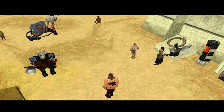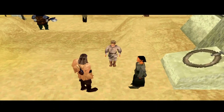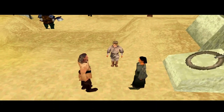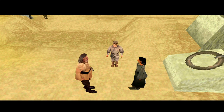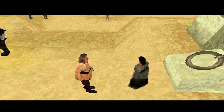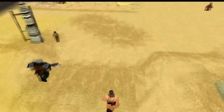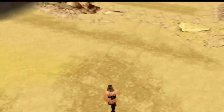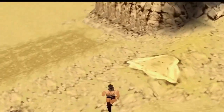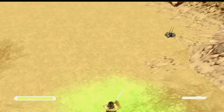So now we're about to leave Tatooine to make for Coruscant. This is quite a short level, depending on how you play it and how much you know the level. So Qui-Gon takes Anakin and goes to escort him back to the ship, and as soon as we step out of Mos Espa, we get harassed by Probe Droids.